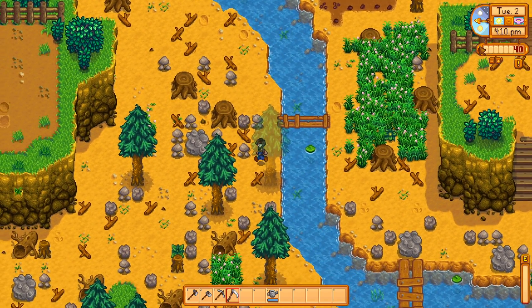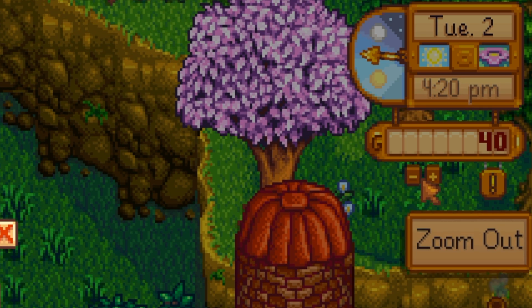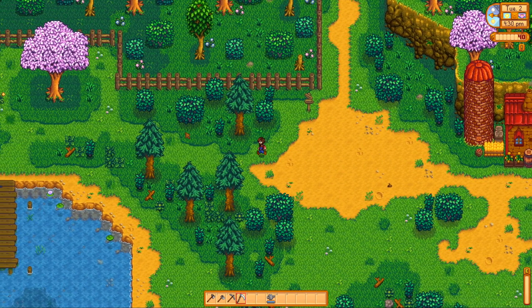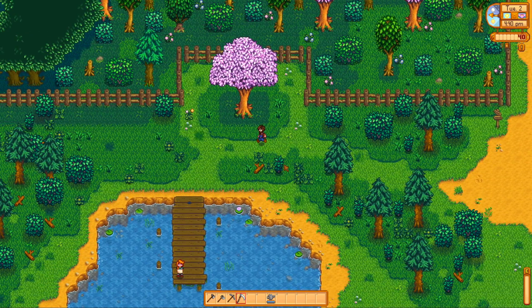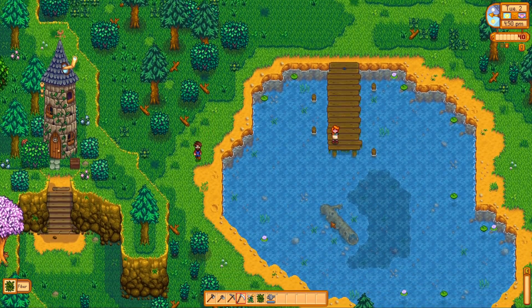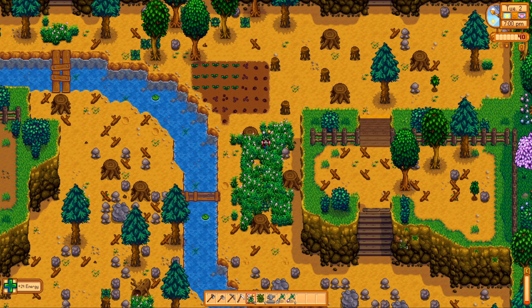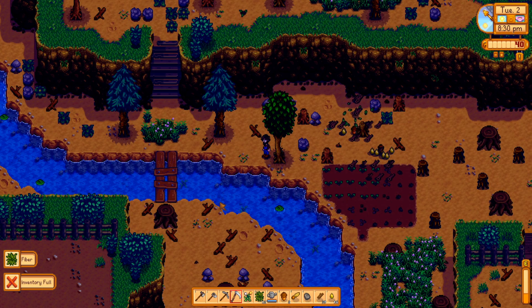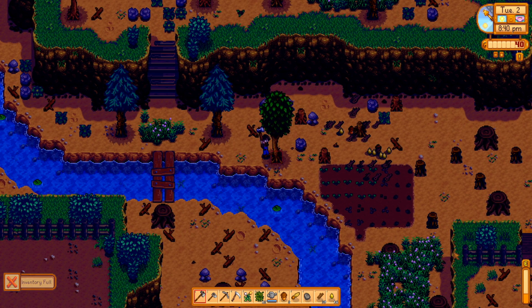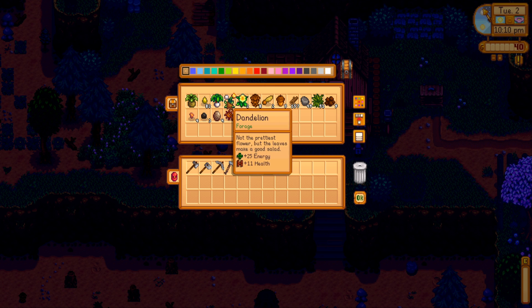Something weird: you can technically be at zero energy — somewhere between 0 and 0.9 — and not be exhausted, even though no number shows. Found a random geode, which is actually pretty rare. Out of energy again and it's not even night, so we'll head to the forest for more forageables and garbage can runs. A nice PC feature: zoom buttons, useful when scanning the whole screen or navigating the mines. Trees in the forest regenerate on their own — farm trees you have to replant. Careful chopping trees near water so the wood doesn't fall in.